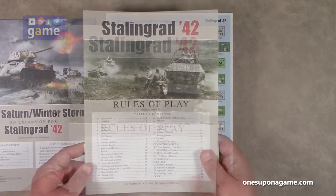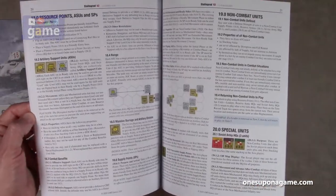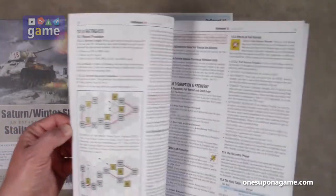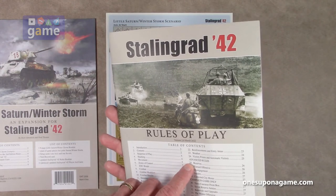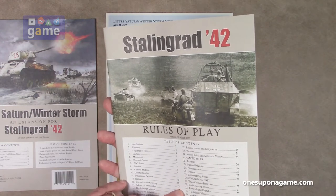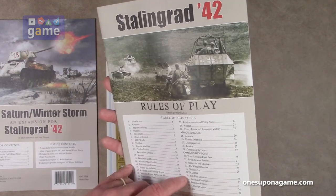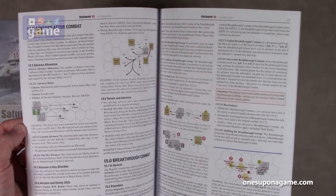The rulebook is 32 pages with an index. It's fairly dense print but has a lot of graphic examples. The regular rules go to page 25, advanced rules start on pages 26 and 27, then there are rules for the campaign game, and the scenarios start on pages 30 through 31. If you already own Stalingrad 42, this is just an updated rulebook with errata corrections.